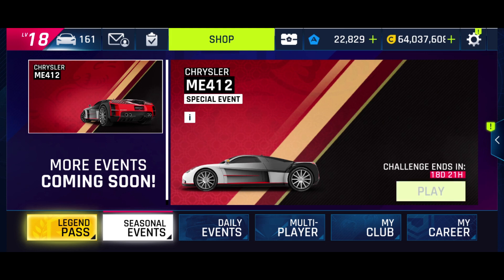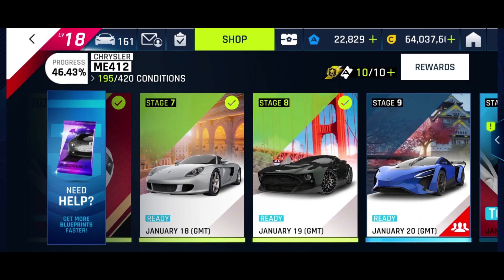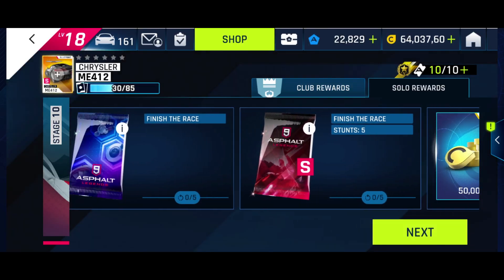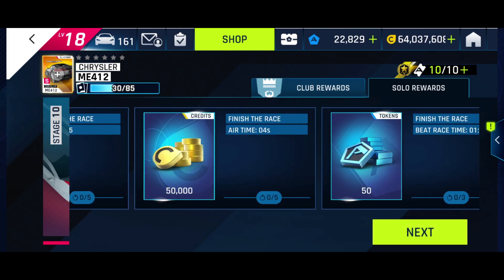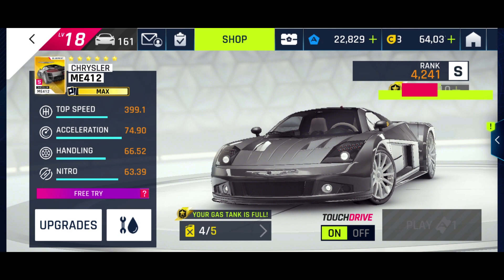All right everyone, how are we all doing today? So stage 10 of the Chrysler me 412 special event, and today is in the special event car. We need to finish the race, complete five stints, do four seconds air time, and beat a timer of 1.24. Should be pretty straightforward — let's give it a shot.